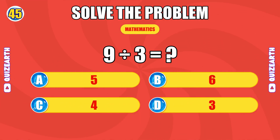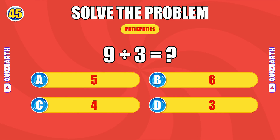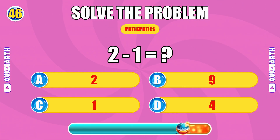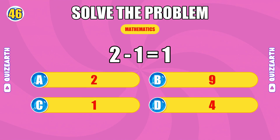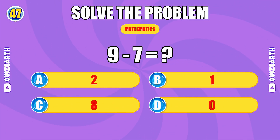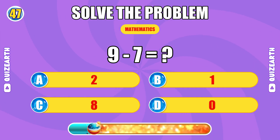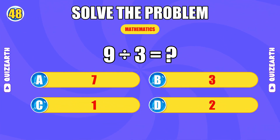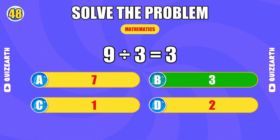What do you get when you divide nine by three? Sharp, the answer is three. What is two minus one? Superb, the answer is one. How much is nine minus seven? Power move, the answer is two. What do you get when you divide nine by three? Locked in, the answer is three. What is nine minus two?